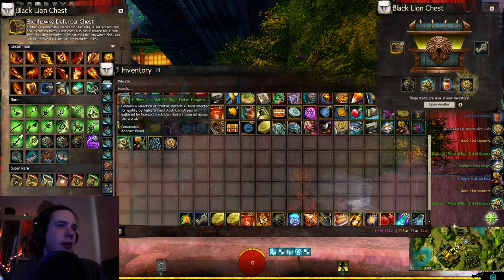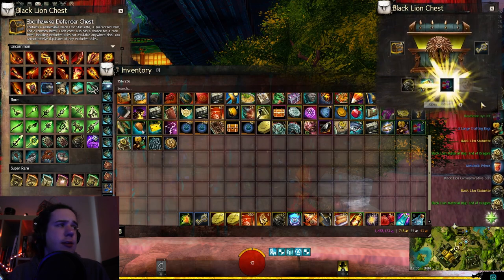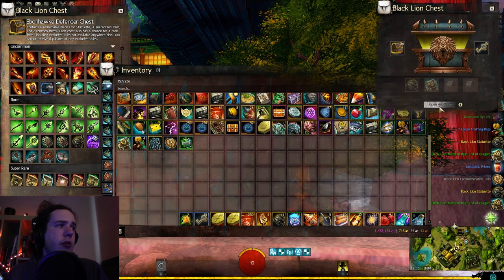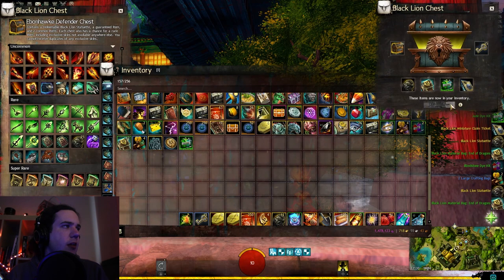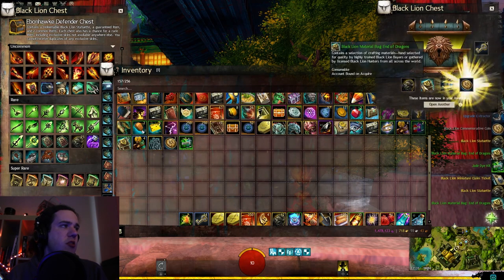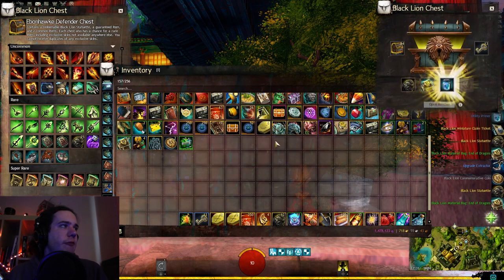We got 15 Transmutation Chargers so far as well. Up to our tenth Material Bag and a Commemorative Coin to celebrate that. Here is another Bloodstone dye kit. We got the Jade dye kit - I don't think I have many of the Jade colors, that should be nice. Another Commemorative Coin to commemorate another End of Dragons material bag. Up to 14.